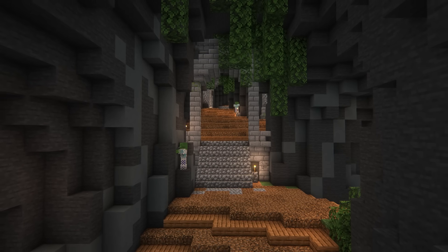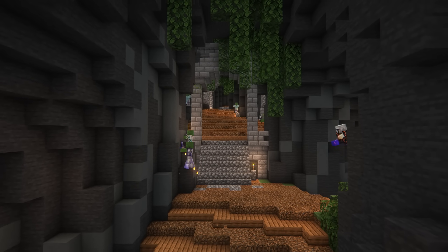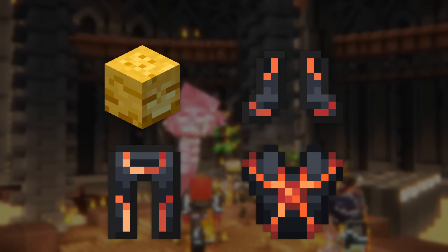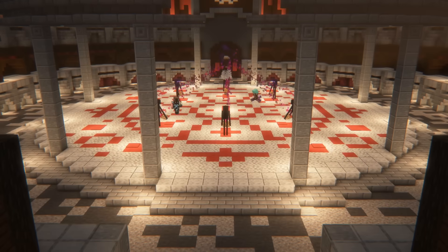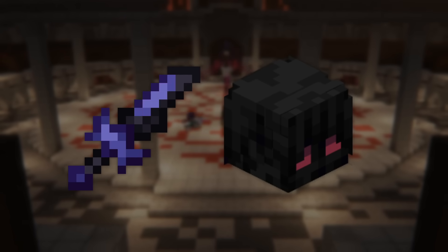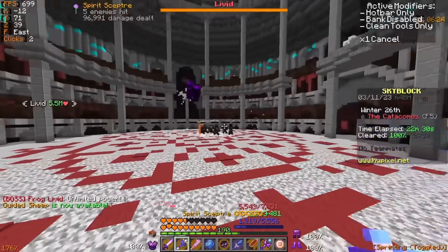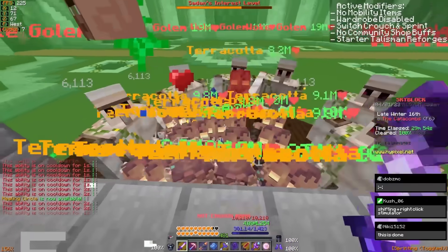While basic game knowledge is one of the bigger issues with newer players, by far the most overlooked yet most important thing you can do has got to be the use of correct gear. And no, I'm not talking about getting carried to floor 7 and then buying three quarters necron with a golden head — I'm talking about the plethora of support items that will hard carry your gameplay. Most players think that in order to complete certain dungeon floors you need a specific set of gear, and while this is partially true, often times you can actually get away with being heavily undergeared as long as you make up for it in other areas, such as using full protector dragon armor to complete floor 6 as opposed to three quarters necron.